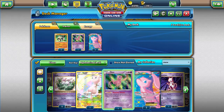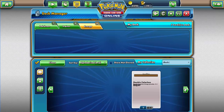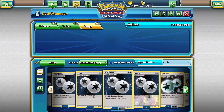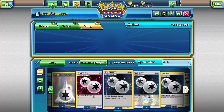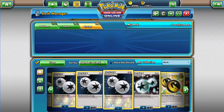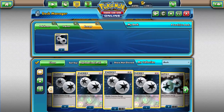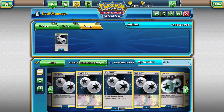Now speaking of energy, let's talk about energy. It takes two Double Colorless to be able to do the Team Play attack, so we want Double Colorless in our deck of course. We've got plenty of Double Colorless, so let's go ahead and pick a few. We'll go with four of that one kind because that way we don't have to worry about it taking up the slot.